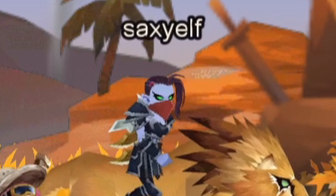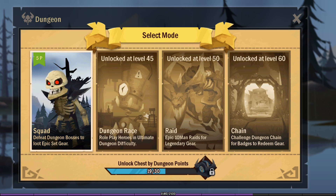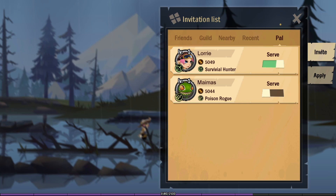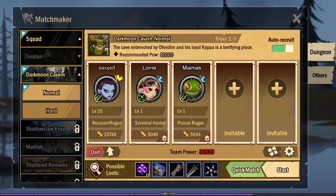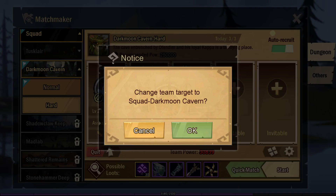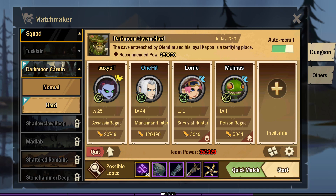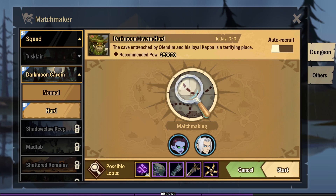Let's check out dungeon mode. I've done one dungeon already, but now I have pals. I squad up with Lori and Mameys, and also auto-recruit. I end up with a level 44 stranger while my two pals are level one. Hard mode, three bosses, half an hour — what could go wrong? The level 44 should hopefully carry us through.